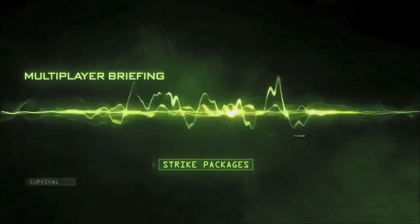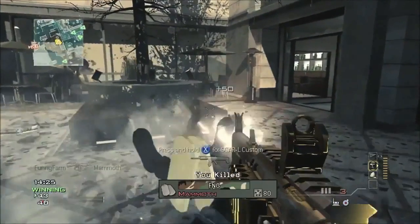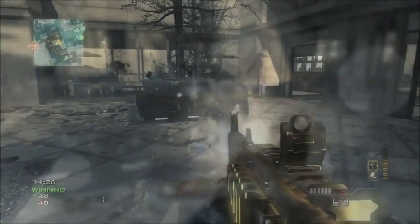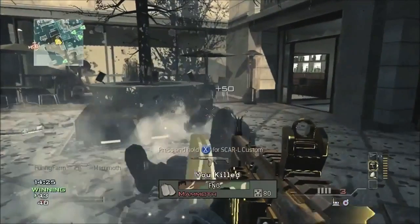Alright, so as you see over here, we do have the AA-12, it is in gold camo, and the gold camo in Modern Warfare 3 looks a lot better than Call of Duty Black Ops. In Call of Duty Black Ops, it looked like the gun was slightly black, you had the black plates on the side, and it was a little bit too shiny.